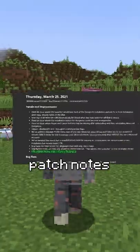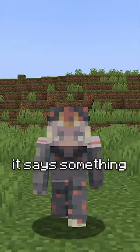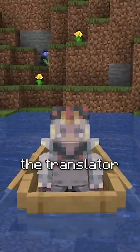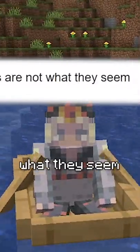About a year ago, patch notes came out that had many tweaks and bug fixes, but below all the tweaks it says something in enchantment table language. But how could any of this have anything to do with the axolotl? If you go to the translator and write this, it literally says: the axolotls are not what they seem.